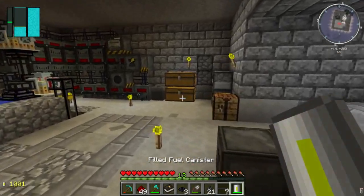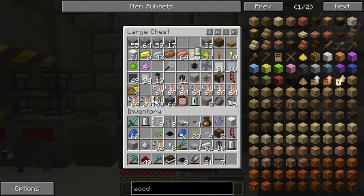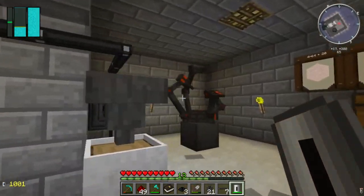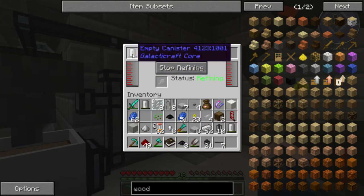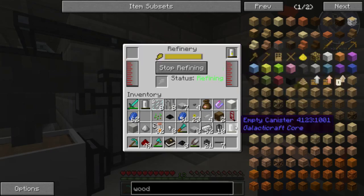I'm going to take that other fuel canister. I've actually got a filled oil canister I can refine straight away - we'll just take that, put it there, refine away. Now it's empty - that's fantastic.